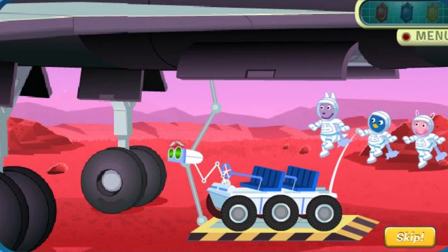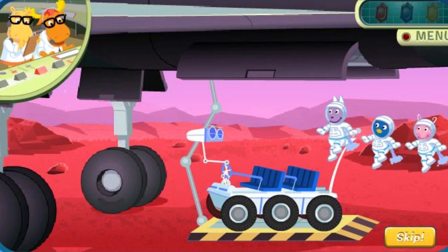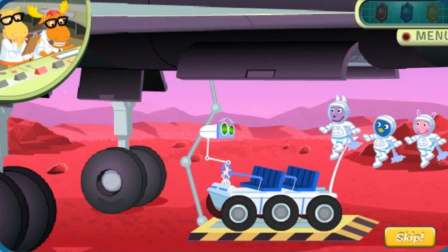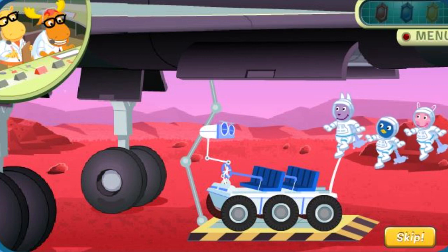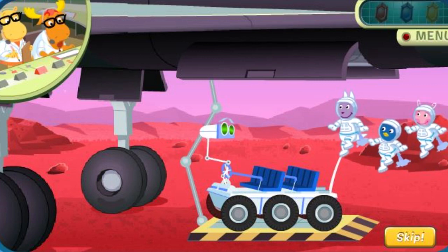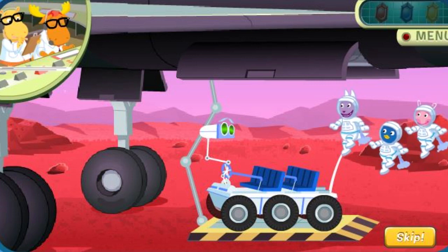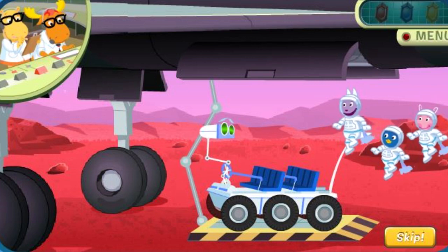We have landed on Mars! Yahoo! Good work, astronauts. Our friend Boinga has hidden three Boinga crystals on Mars. One crystal is red, one is blue, and the other is yellow. Boinga wants us to find these crystals. I bet you can find where those Boinga crystals are. Rover, find the Boinga crystals.